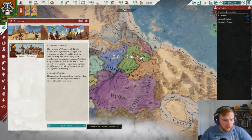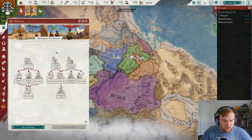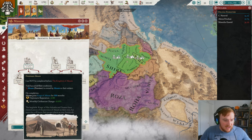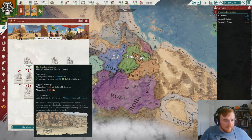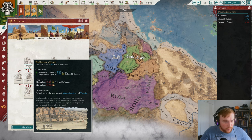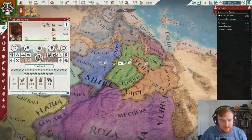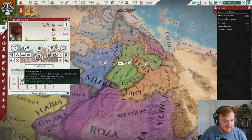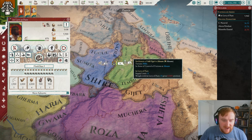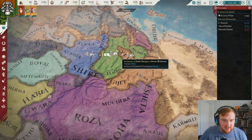Time to get into our mission tree — Aksumite Ascension — which has a nice mix of economic and military missions. Let's go straight into the Kingdom of Aksum mission, which gives us claims to start our wars. It only takes 40 days, so we'll raise our armies as well. We've got 5k infantry — this is how we've set the army up for now. Let's press play.